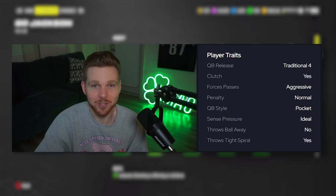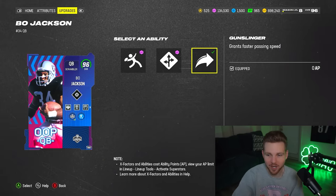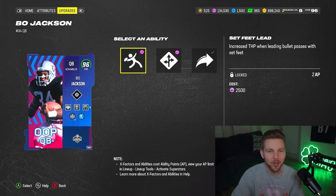He has the best release in the game, traditional four. It's the quickest all-around release in the game. Not impressed yet? How about two discounted ability buckets: Gunslinger for zero, Hot Route Master for one, or Set Feet Lead, which is normally five AP, for only two.